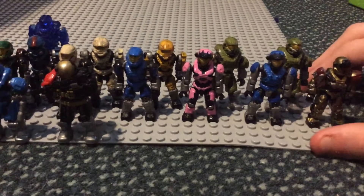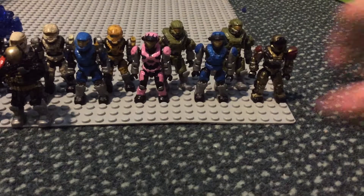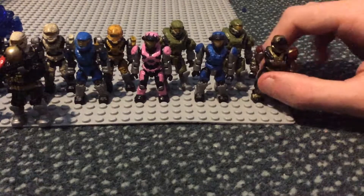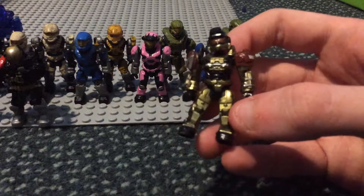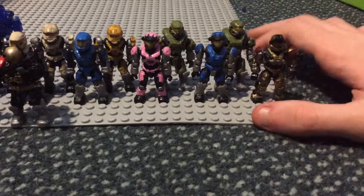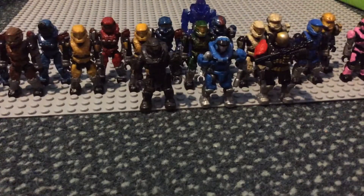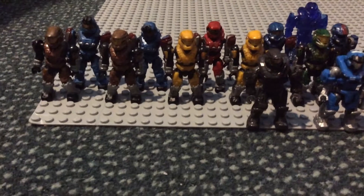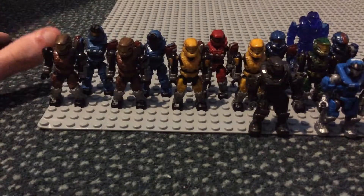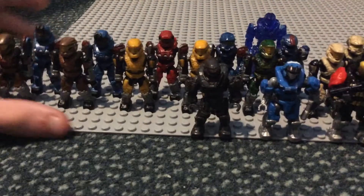Then we move on to Grenadiers. This one is what the community calls the not-George figure because there were some licensing issues so they didn't actually call him George. But he's clearly very much meant to resemble George, with the gold armour, bronze visor, and the armour set being very similar to George. The new official George figure looks very different — it's much more yellow. Then we have these two blue Grenadiers, both from the Countdown set — you only get one in the set. And then this red one is the ultra rare for series six.